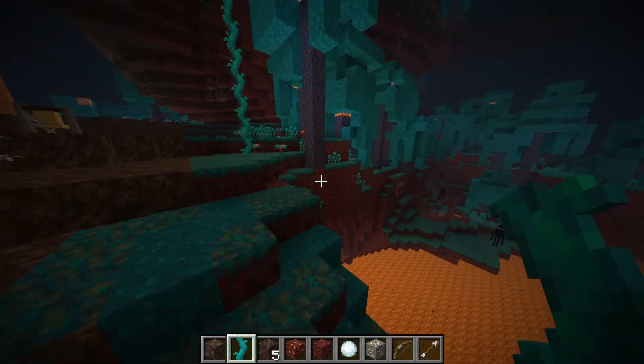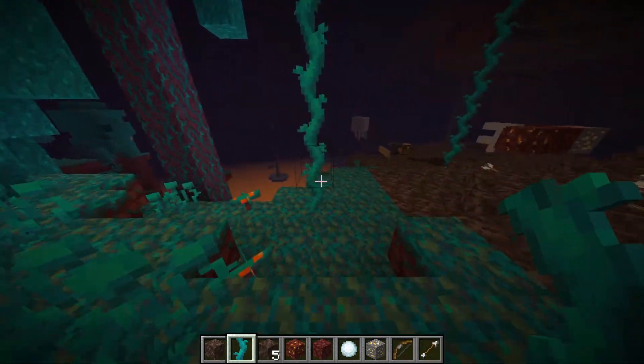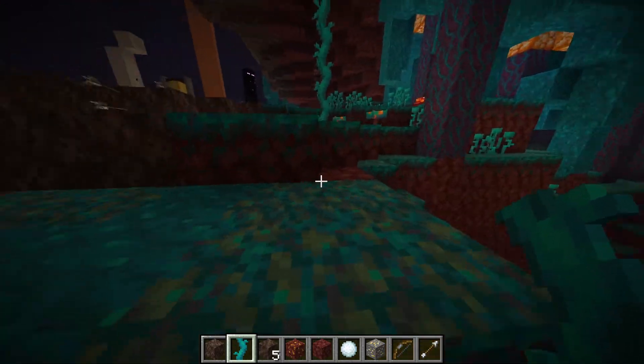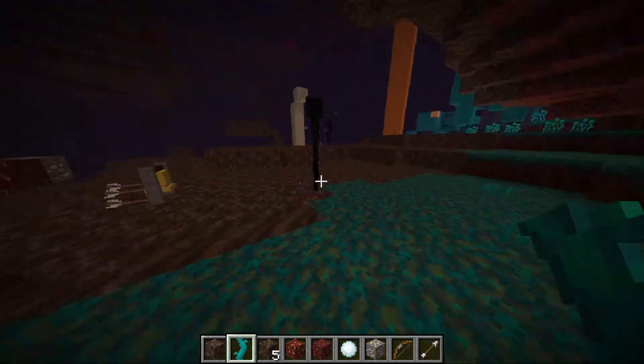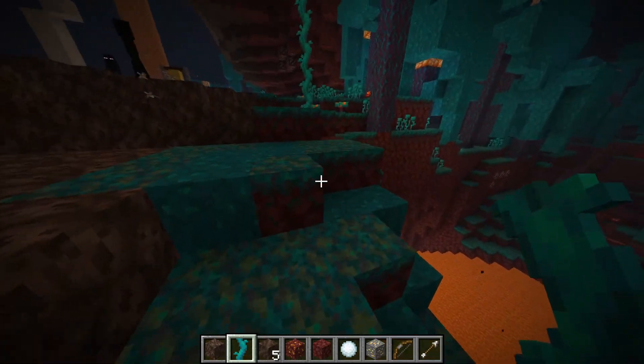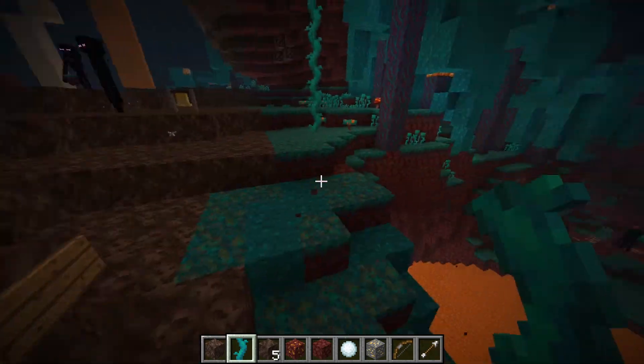There are small details being updated, and some cool things. Eventually when 1.16 does come out, you'll notice things definitely changing. The biggest changes right now are probably the new ore, the new enchantment, and obviously the whole nether update — which was pretty insane. You can get very creative with these small things they're adding, and once 1.16 does come out it'll almost feel like a whole different game. Thanks for watching — make sure to like and subscribe.